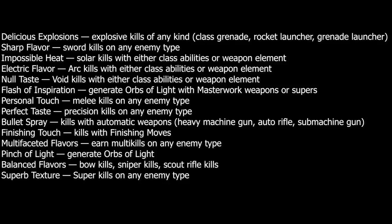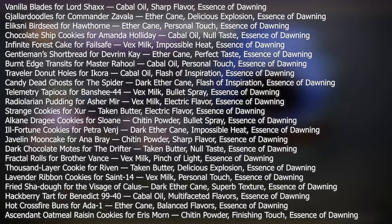Perfect Taste — precision kills on any enemy type. Bullet Spray — kills with automatic weapons, including heavy machine guns, auto rifles, and submachine guns. Finishing Touch — kills with finishing moves. Multi-Faceted Flavor — earn multi-kills. Pinch of Light — generate orbs of power. Balanced Flavors — bow kills, sniper kills, or scout rifle kills. Superb Texture — super kills on any enemy type.